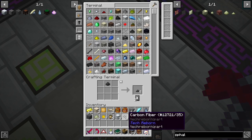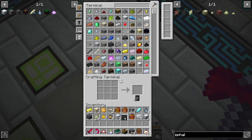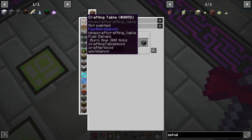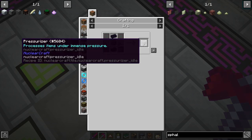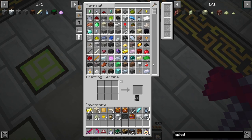Man, it can't be easy can it? Carbon mesh is turned into a carbon plate with a pressurizer. I think our best bet would be to make one of these guys. I'm gonna do the crafting tree off camera and I'll be right back.